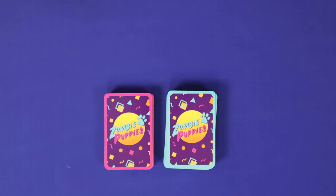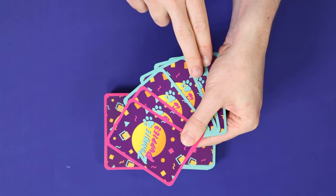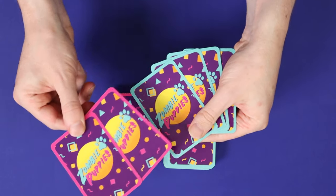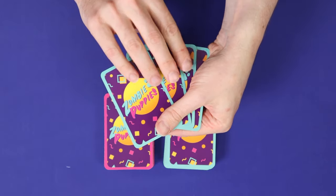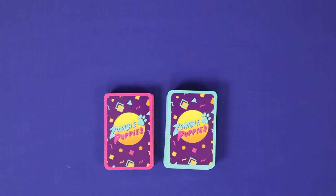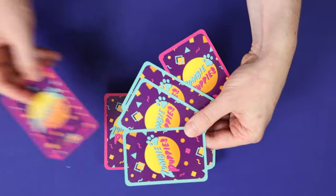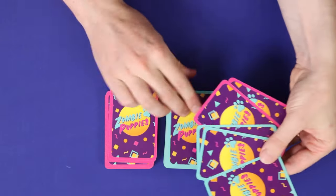Zombie Puppies is a card game with a set collecting and take that element. Each turn you will hold a hand of 6 cards, 2 from the pink infection deck, and 4 from the cyan healing and action cards deck. Each turn you can play 1 card of each type, and then redraw back up to 6.